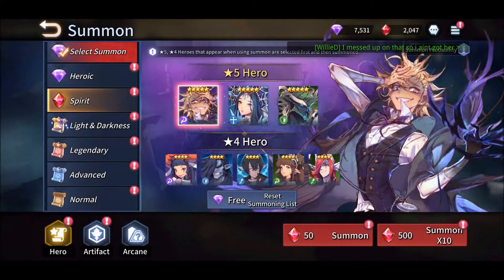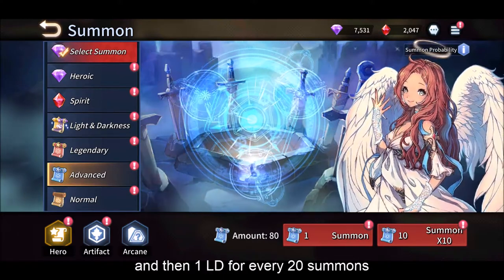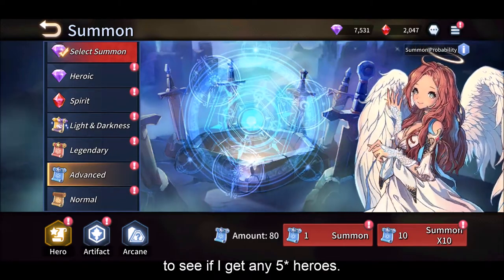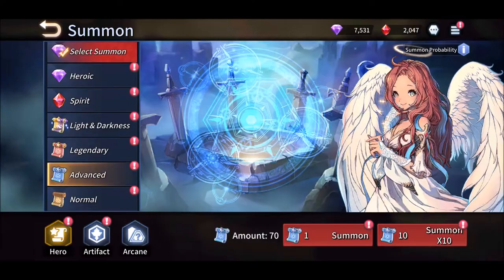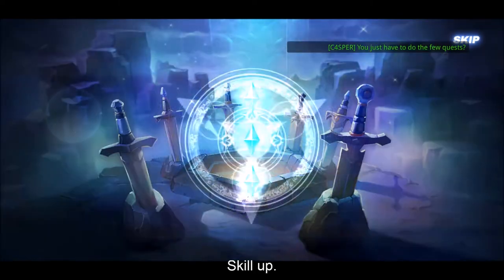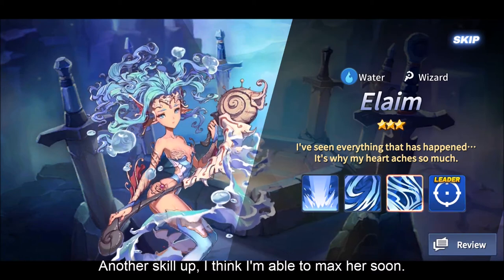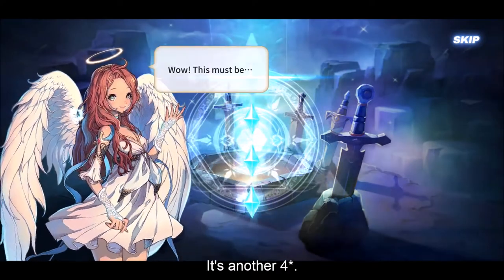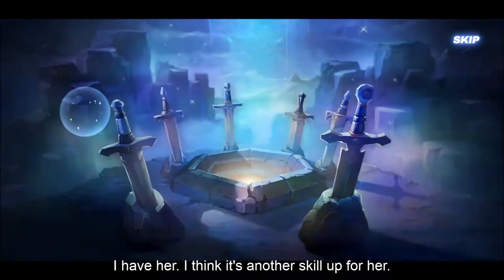I'm going to do some 20 summons and then 1 LD for every 20 summons, or maybe 25, to see if I get any 5-star heroes. Let's go thumb stance. Okay skill up, another skill up - I think I'm able to max her soon. Okay a 5-star! It's another 4-star. I think it's another skill up for her.